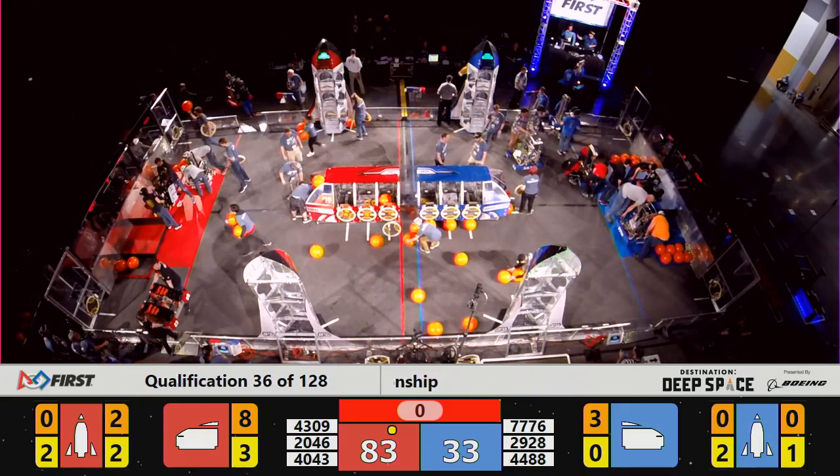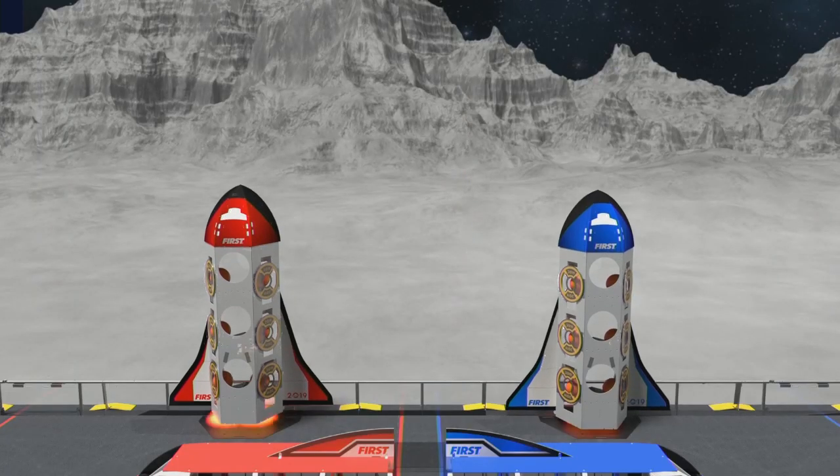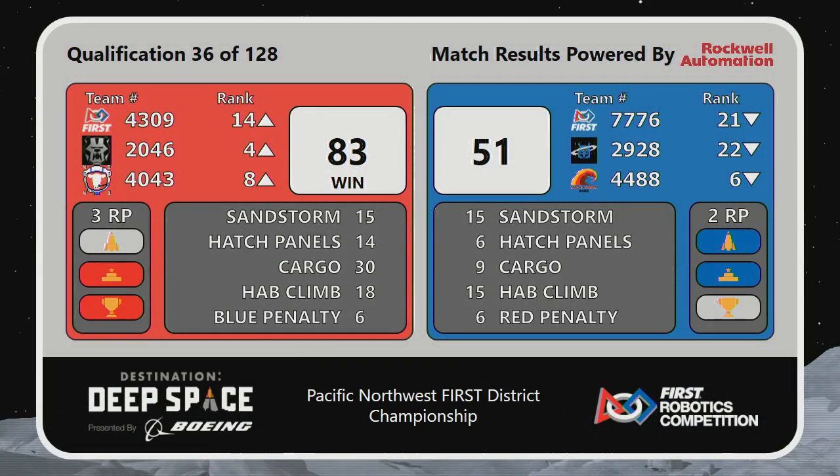And here is the final score for qualification match number 36. The win going to the Blue Alliance against the Red Alliance, adding another ranking point for the Blue Alliance. So the Blue Alliance did come away with two ranking points. Red Alliance, three ranking points. We expected an exciting match there, Brett, and I know you have something to show us.